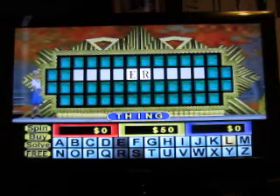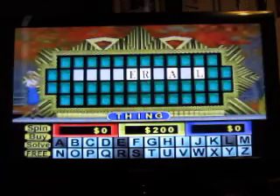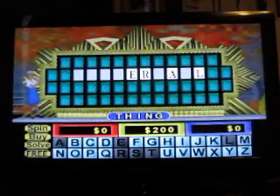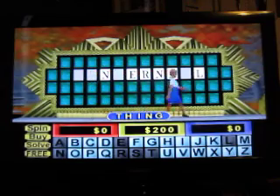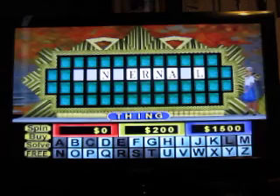$400 — L! And there's an L. I'd like to buy a vowel — A! And there's an A. Then $300 spins follow. There's no T, there's no C. My turn.